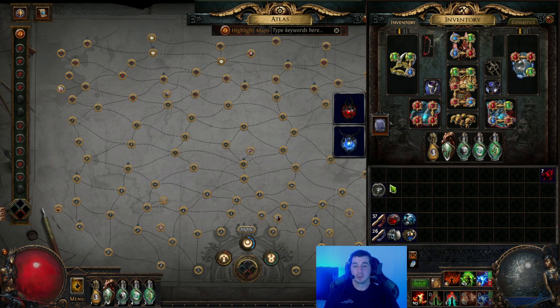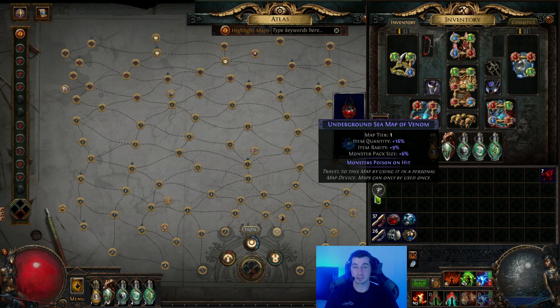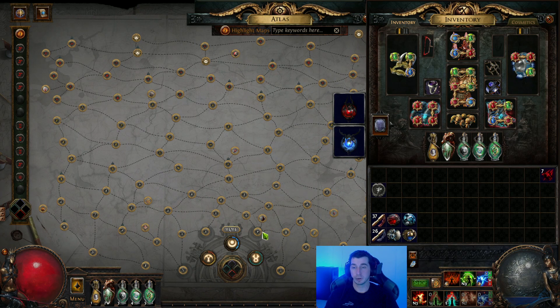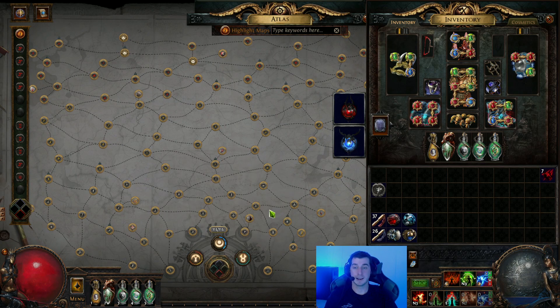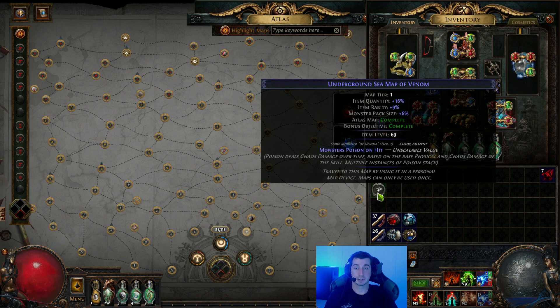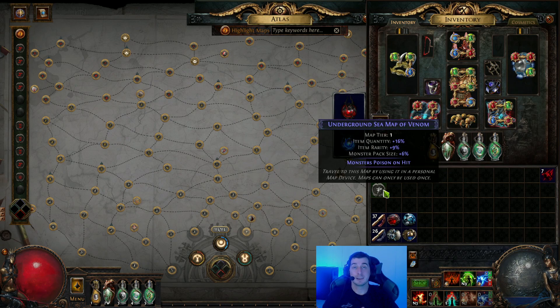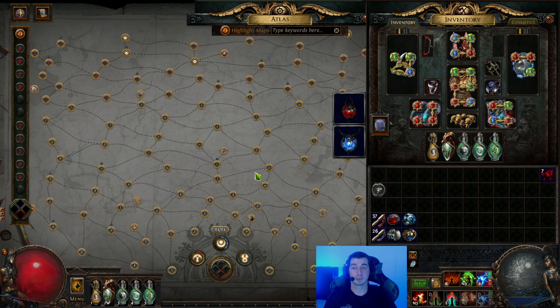For newer players — when you don't have any void stones, your Atlas is going to look something like this. Let's talk about how to get completion. I have an Underground Sea map here. A tip for new players: if you're trying to locate a map on the Atlas passive tree to see what you need for completion, hover over the map on the Atlas and it will tell you the bonus objective. You get one Atlas passive point for completing the map, and another for the bonus objective. The lower tier maps are just going to require a magic version — roll it blue with an Orb of Transmutation. As you get higher up, you need to kill a rare version — roll it yellow with an Alchemy Orb.